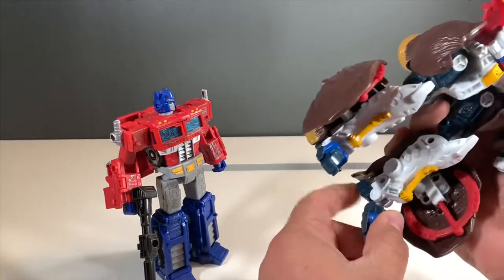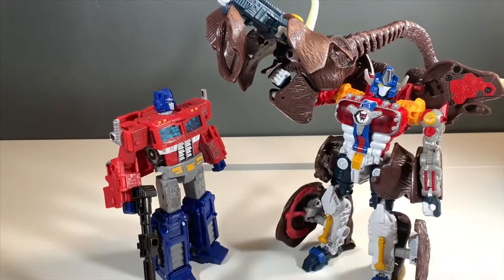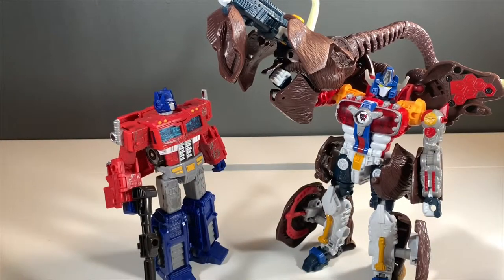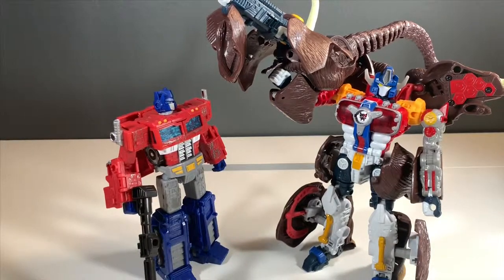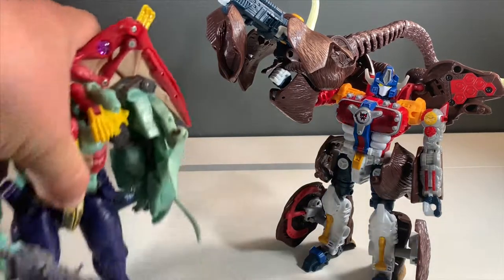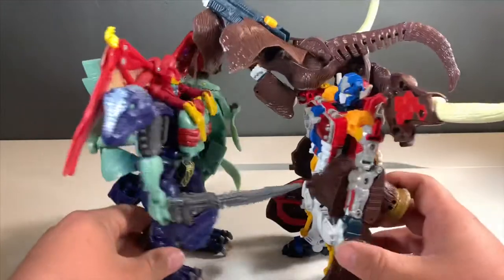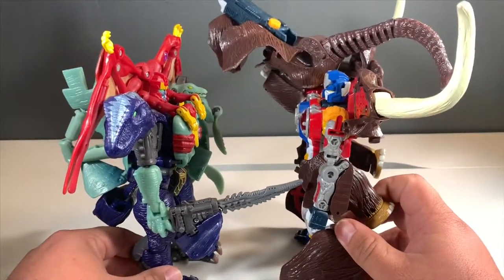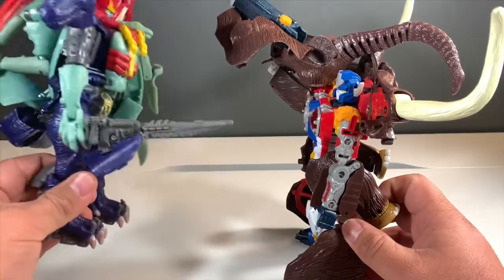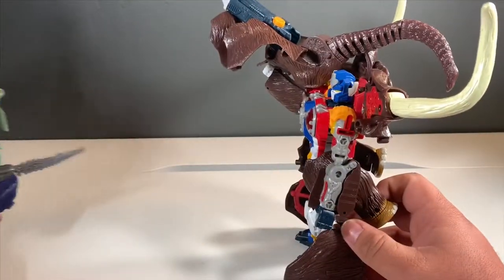These joints here are on ball pegs and they aren't the most secure, which kind of sucks. Every joint is tight except the one that really matters most. He holds up his gun just fine, but that joint is a bummer - it's a ball joint, so it's kind of expected. Ball joints suck. Next to Megatron they're roughly the same size. He doesn't hold up well at all - cool stuff though, looks pretty sick, it just does not hold up well.